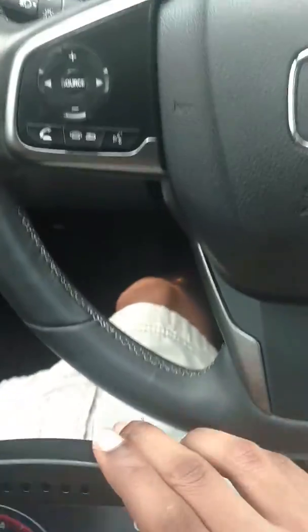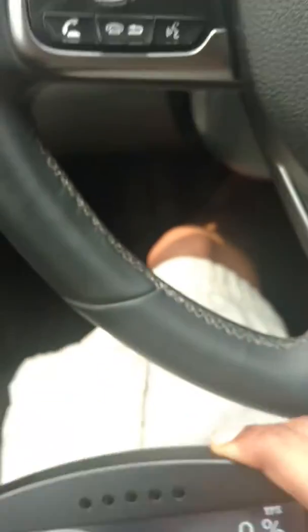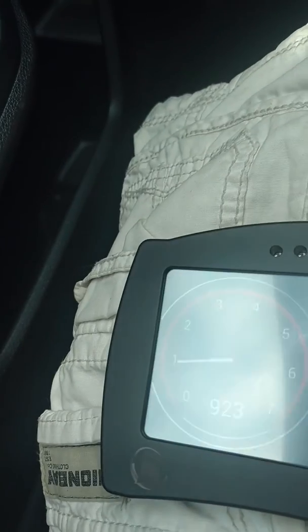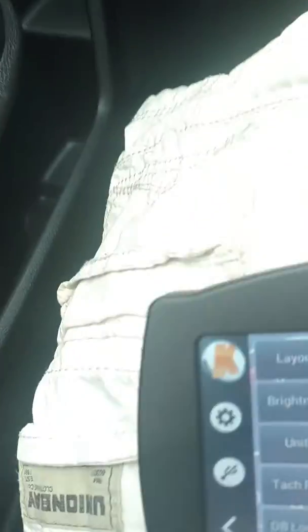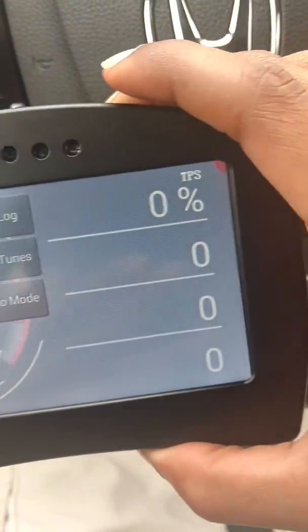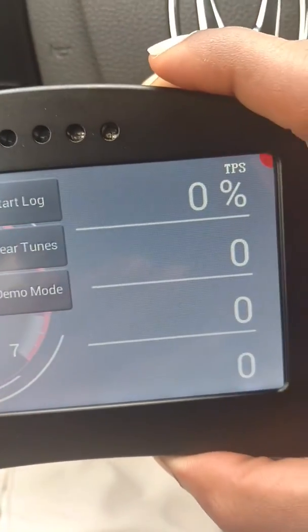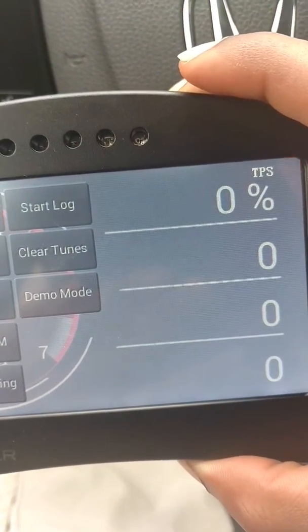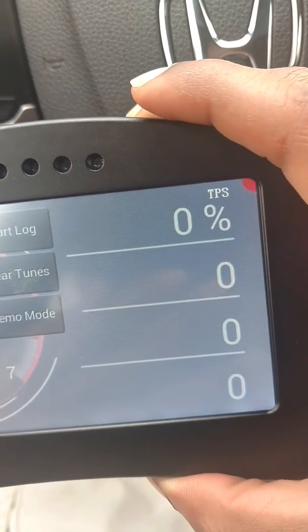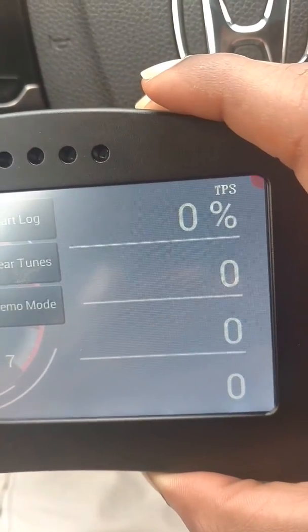I don't know if there's any way to press stop on it when it's logging by itself. As you can see, the onboard logging is going and I can't press stop log — I guess because it's logging automatically. It's supposed to stop when the parameters emit, and I have everything set to zero for the deactivation.